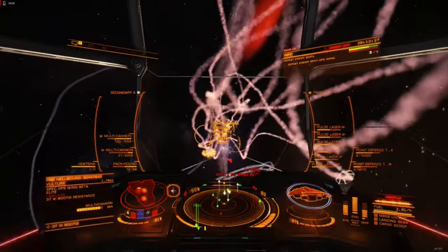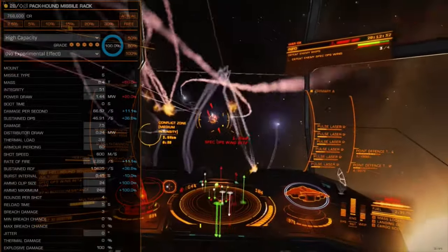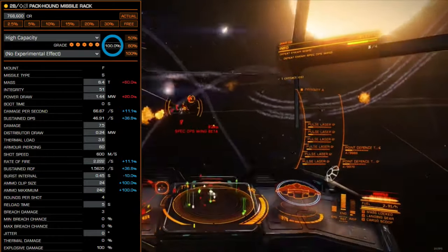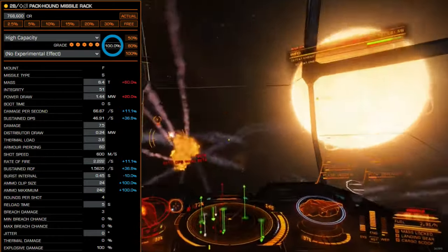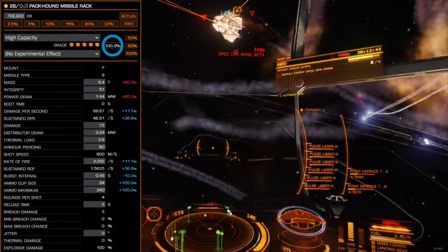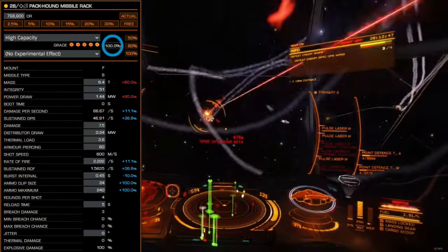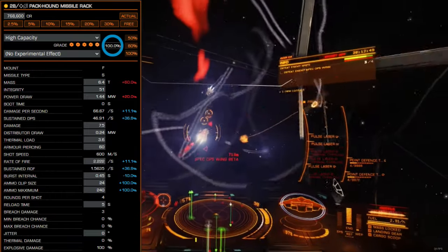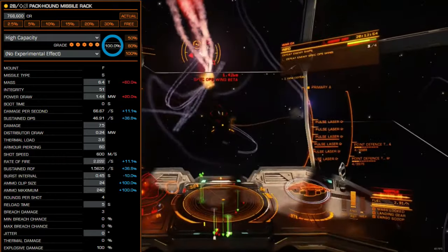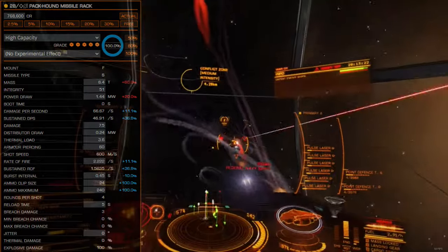The Packhound Launcher is compatible with all Seeker missile engineering, but the high capacity blueprint is recommended for most builds, as it doubles the magazine and reserve ammunition capacity. This does increase module power draw and mass, but not enough to matter in most situations. A high capacity blueprint also grants a small increase to the fire rate, which means sustained fire will produce slightly more heat than a stock Packhound rack.